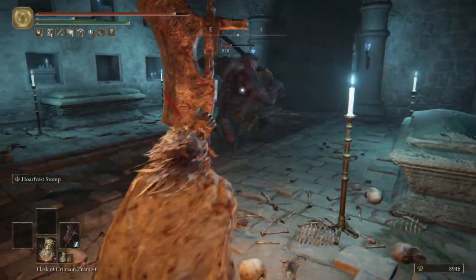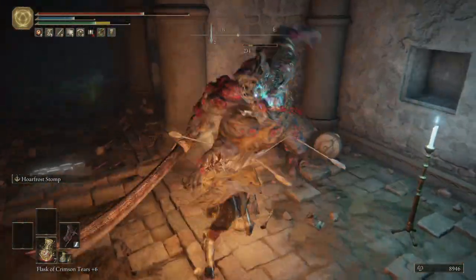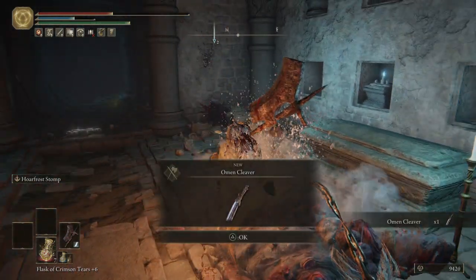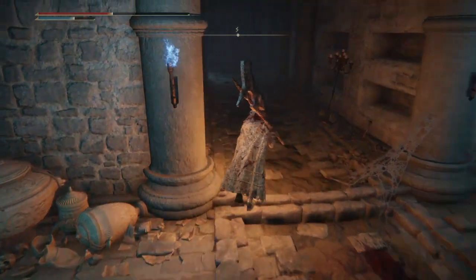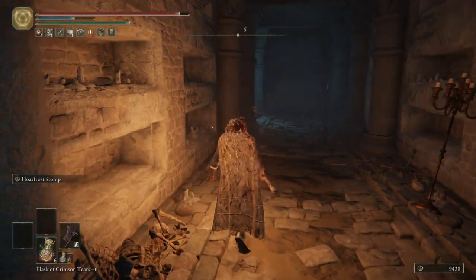Whoops, I meant to roll. He does not like that — hey, we got an Omen Cleaver to drop! We're getting lucky this video — last video and this video we're just getting all the weapons. Bring it on! That guy was a little bit more aggressive and he did not want to poise break when we hit him, so that's something to keep in mind.